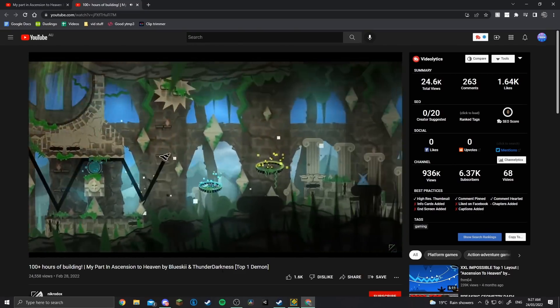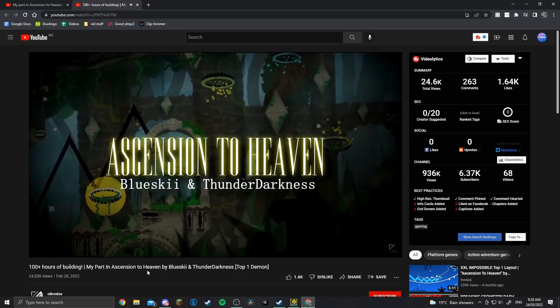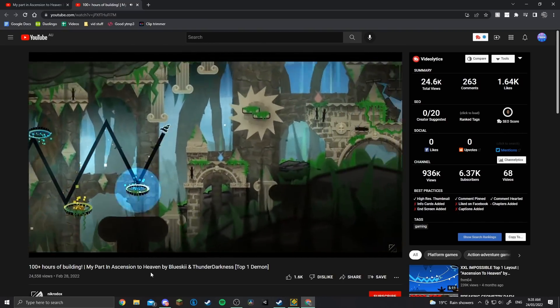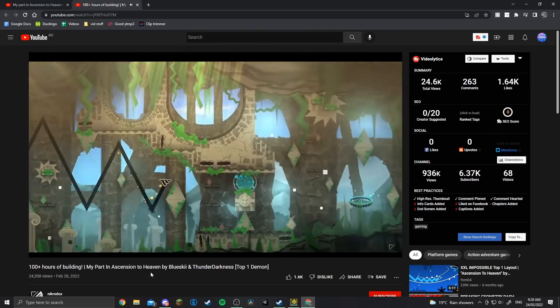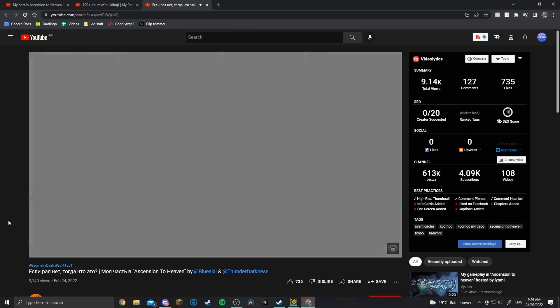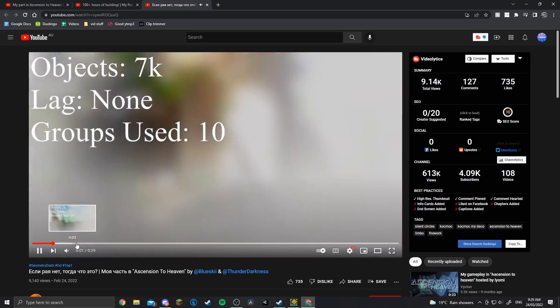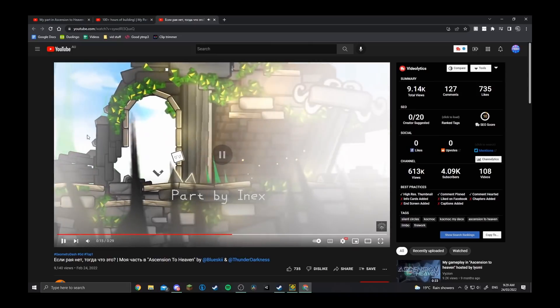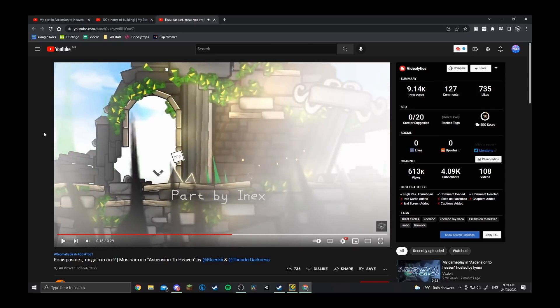Looking at the decorated parts — I can't even tell what's going on, but I like the end of this part specifically because it fades out really well. It's so detailed and really well themed, with bits of grass and stuff. I feel like I haven't seen levels with this kind of theming before, even among extreme demons. It's like ancient Roman structures, and obviously very heavenly as well.